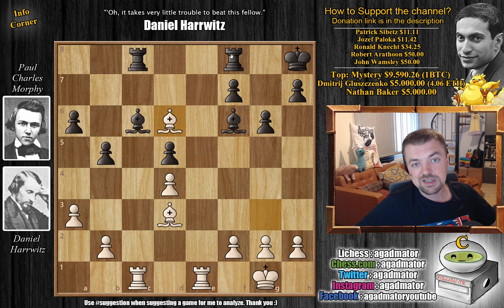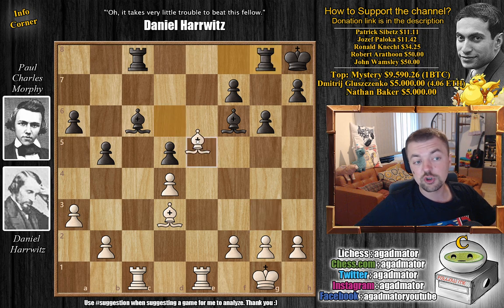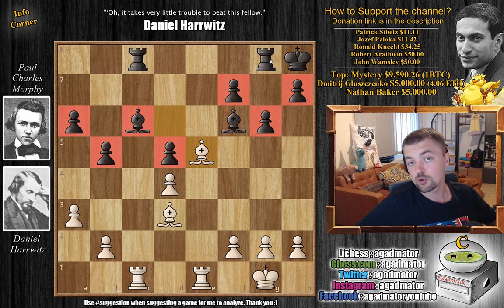Morphe decides to go for rook to g8. Rook to d8 is also possible, then bishop to e7 of course comes, and White will be able to get the rook all the way to the 7th rank. Instead, rook to g8 and now bishop to e5 — this is absolutely the correct plan. You have to trade off the dark square bishops because then Morphe will only be left with a light square bishop and all of his pawns are on light squares — that's the definition of a bad bishop.